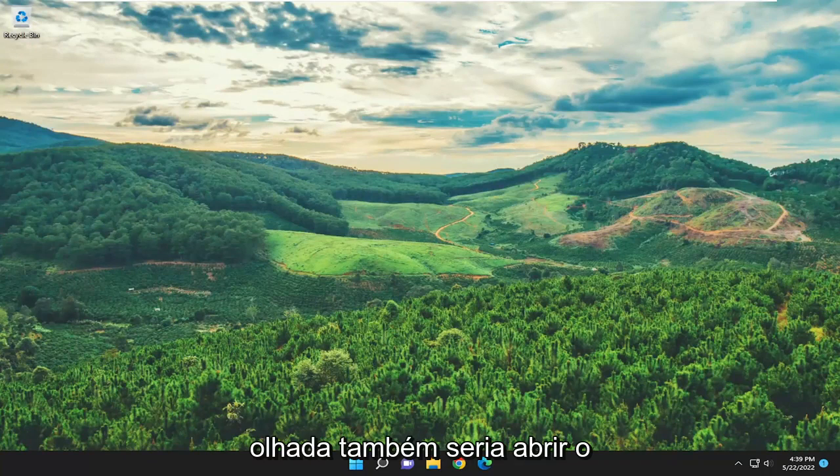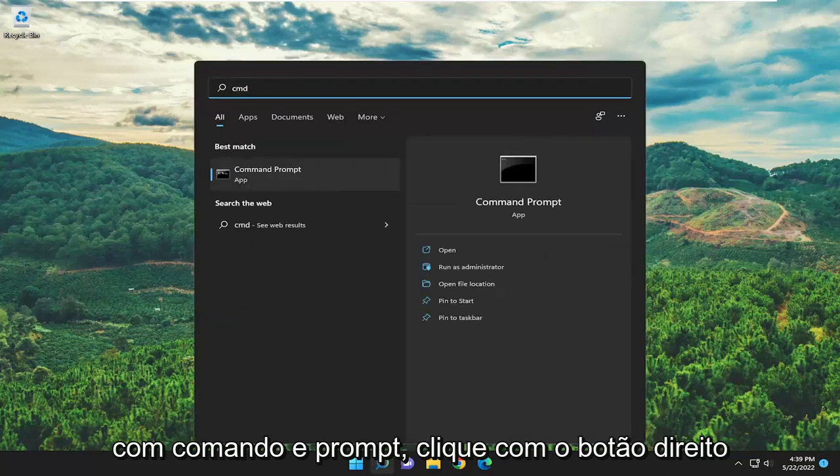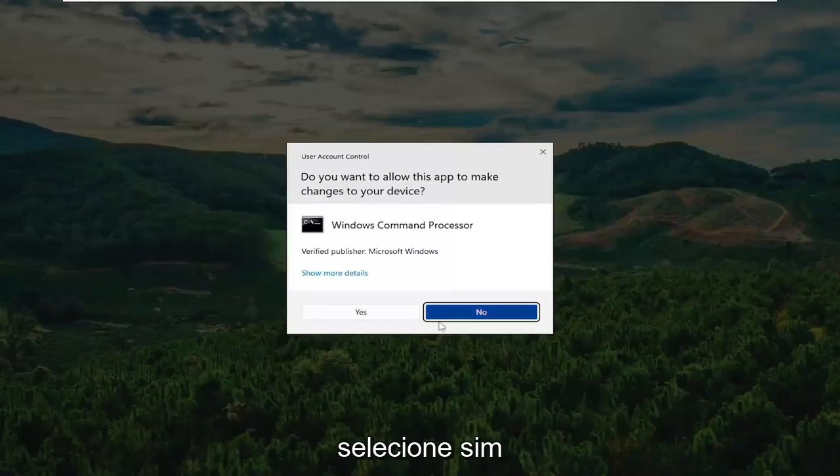If you're having an issue and it's not reporting any issues on the server side, something else we can look into would be to open up the search menu, type in CMD, press enter and it should come back with Command Prompt. Right-click on it and select Run as Administrator. If you receive the User Account Control prompt, select Yes.